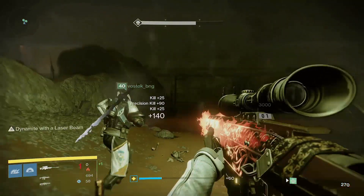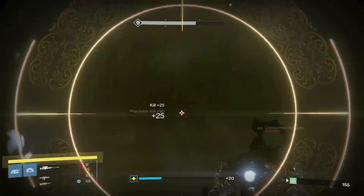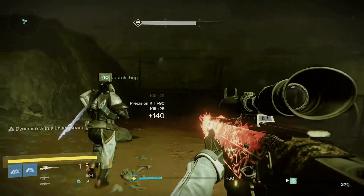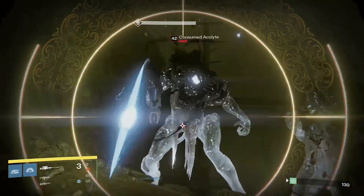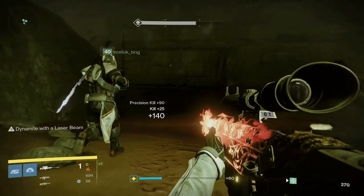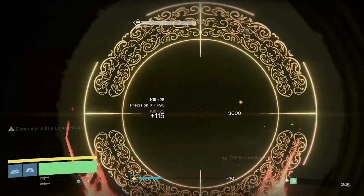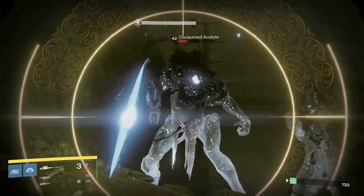So what is the set of perks you'll be able to get, and why the hell is it lighting on fire? Well, it's lighting on fire primarily because of the Dynamite perk. This is an intrinsic perk — it comes on the weapon automatically. You don't need to unlock anything or level it in order to get this perk, but Dynamite has some very interesting effects.